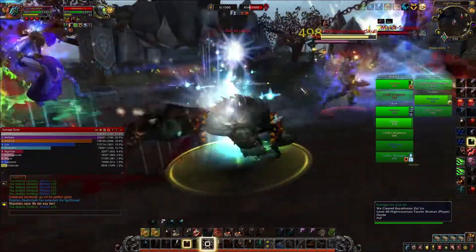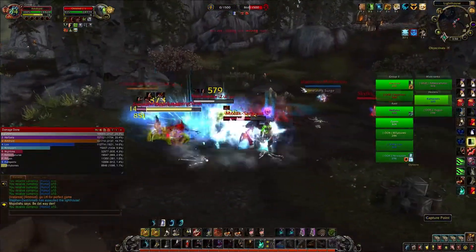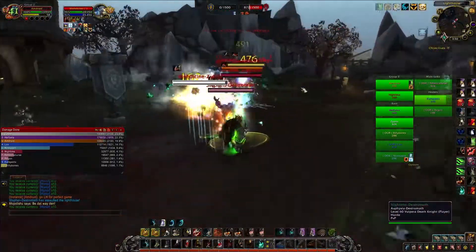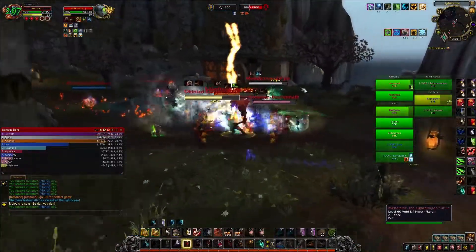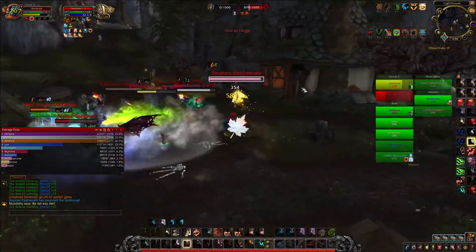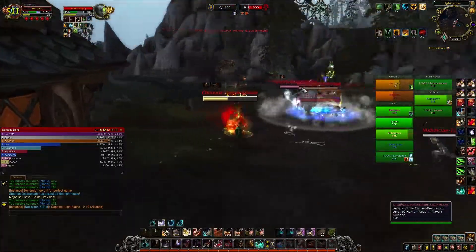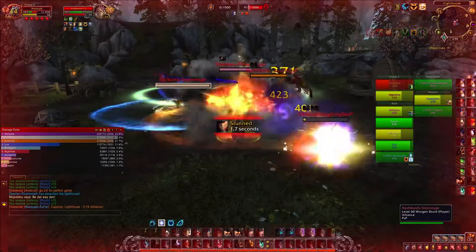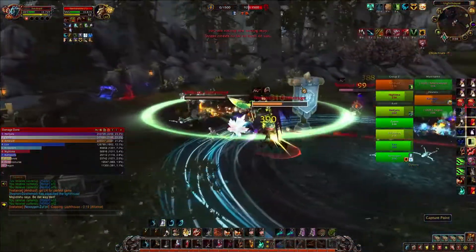Get my rips out, get my rakes out, heal up as much as I can. We got a shaman healer here. I go ahead and pop barskin just because I'm getting cleaved by four or five melee. Pop thorns because they are doing AoE. There's lightning lasso — I need to trinket that. Jumping onto the healer or the ret.